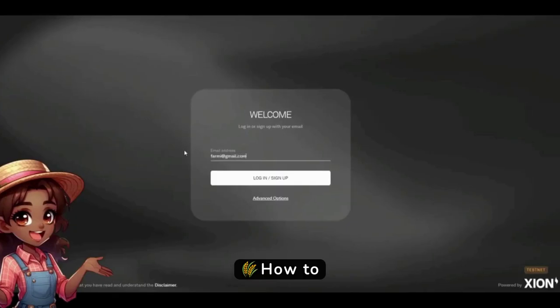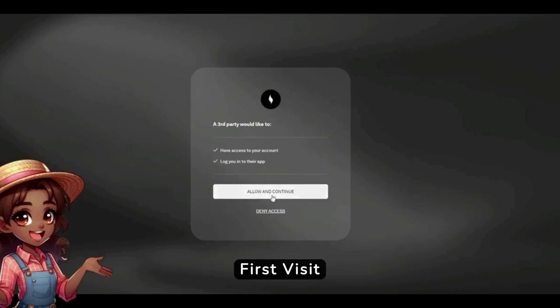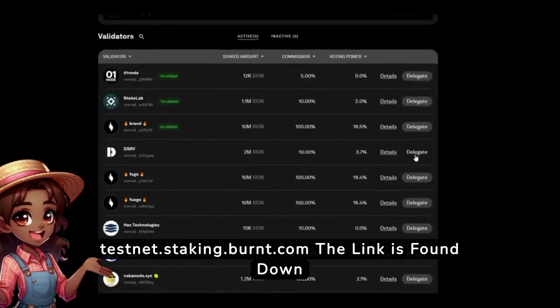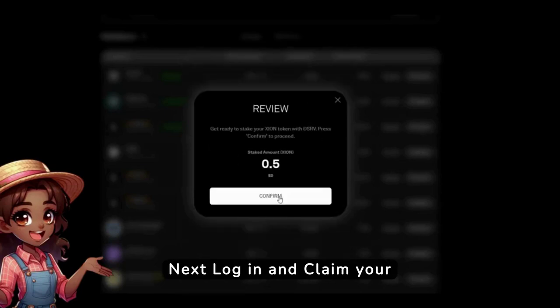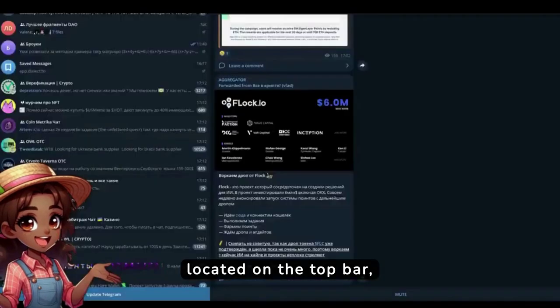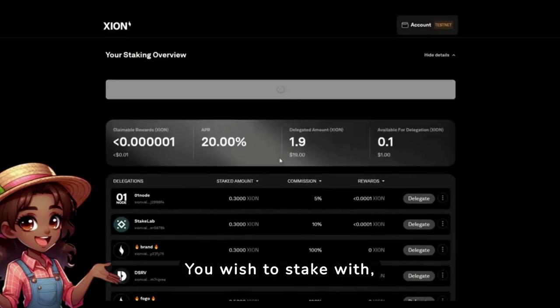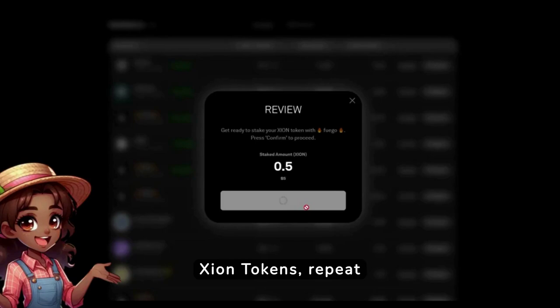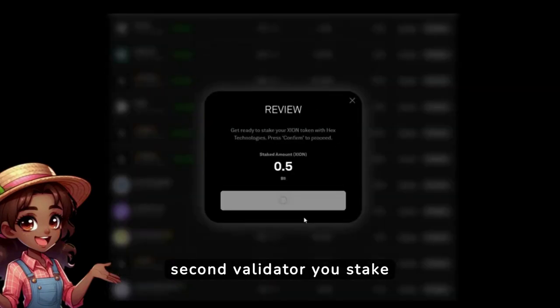How to complete your Staking Campaign. First, visit testnet.staking.burnt.com — the link is found down below in the description. Next, log in and claim your faucet Xeon tokens, located on the top bar. Then choose any validators you wish to stake with. Stake 0.5 Xeon tokens. Repeat this exact process for your second validator.